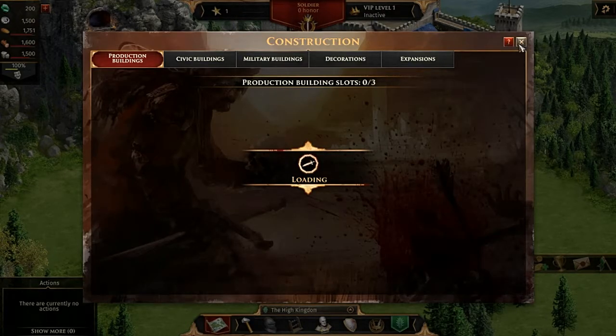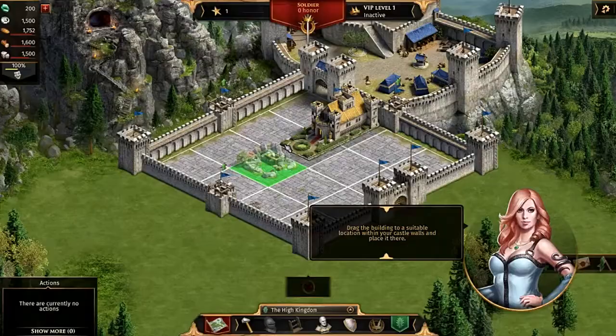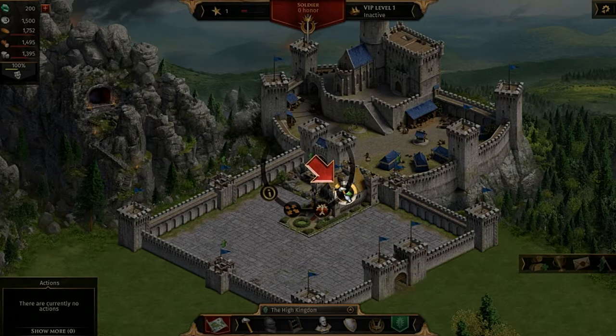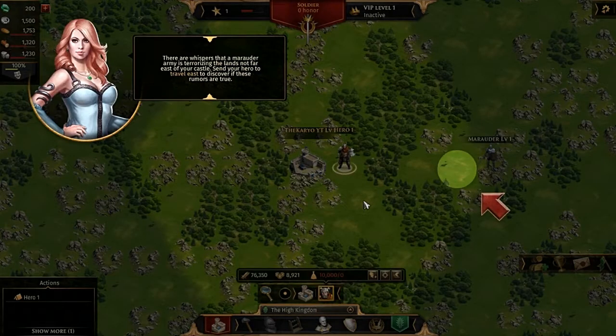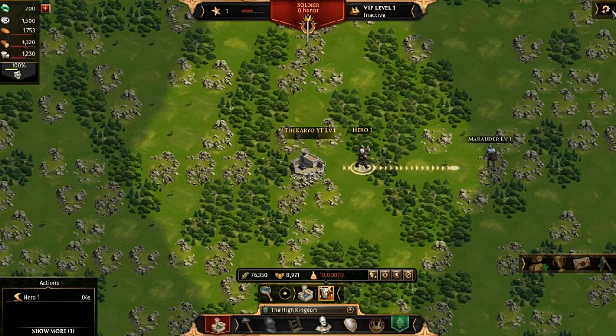Holy shit, this is loud. Let me quickly go out — let's build a stone quarry — and let me go to settings. I need to go to settings ASAP. Come on, just let me go ahead and go to my settings. I can't get to my settings.